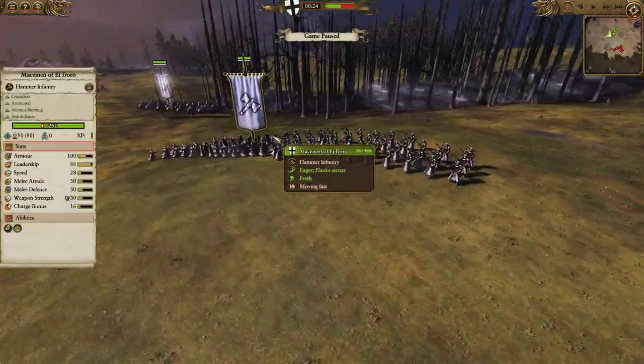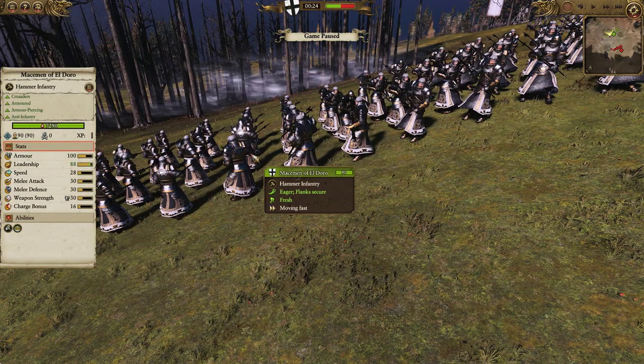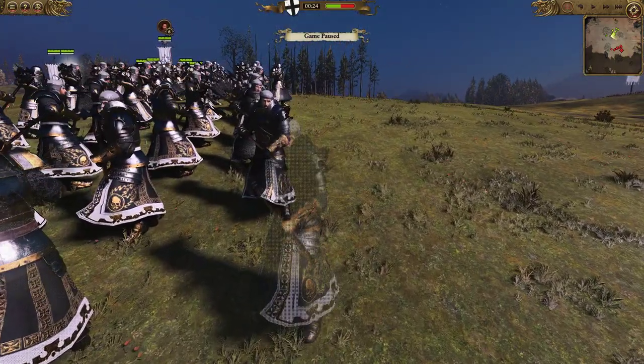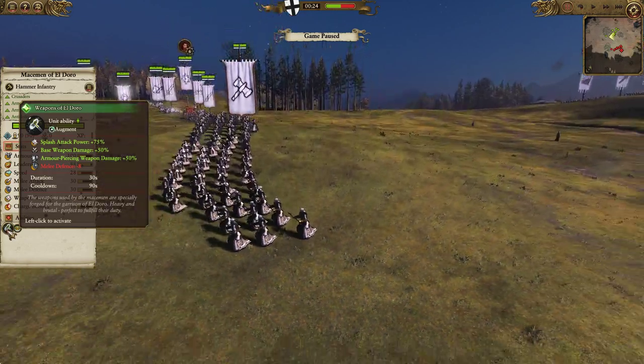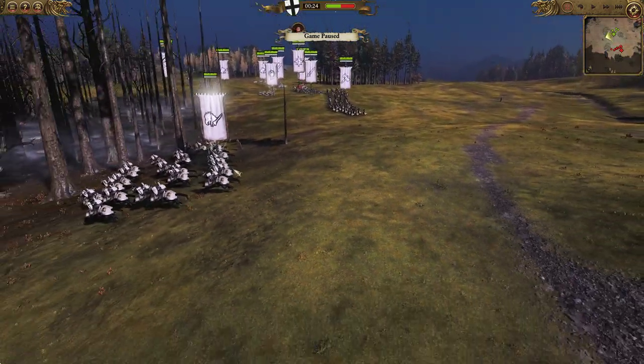Making up the rest of our front line we have the Macement of El Doro, which always reminds me of El Dorado for some reason. They're your armor-piercers and these guys look so freaking badass — like warrior priests all bunched up into a squad with a gothic look on top. They come in with the Weapons of El Doro to really buff up their splash attack, weapon damage, and armor-piercing as well.